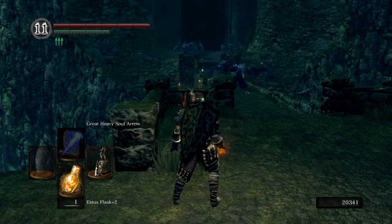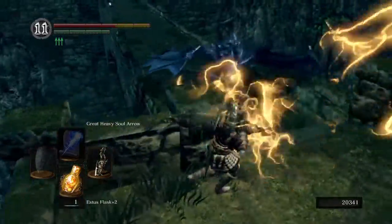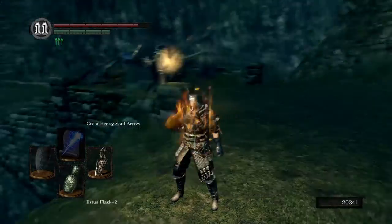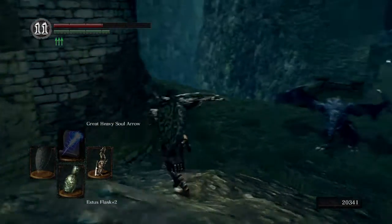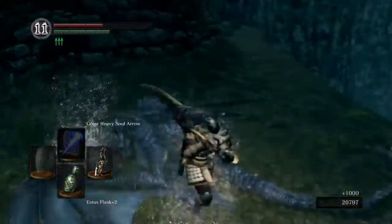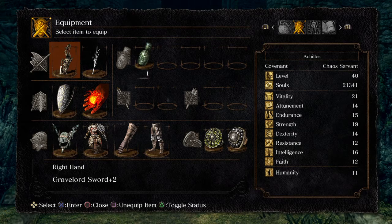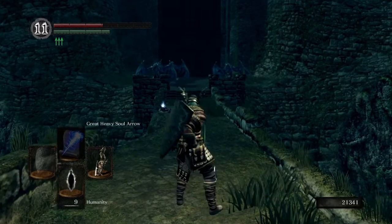I don't usually fight them — I usually just run by them. My advice for fighting them would be to fight them at long range with like a bow or your magic. They have a pretty good chance of dropping Dragon Scales. I'm overplaying my hand here again — I really should've just ran by.